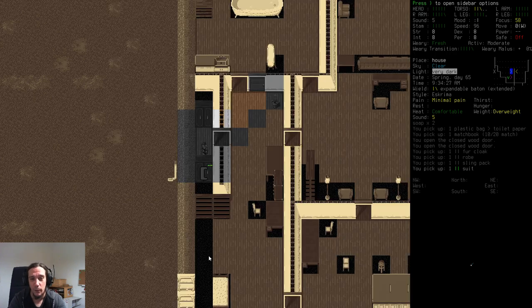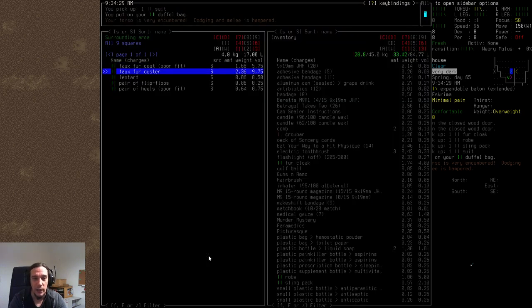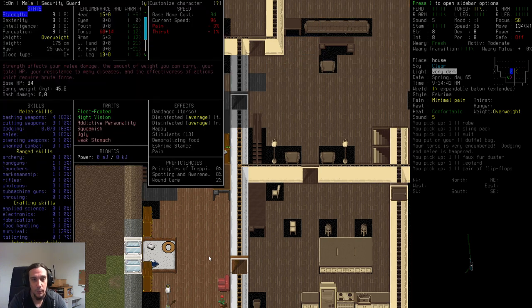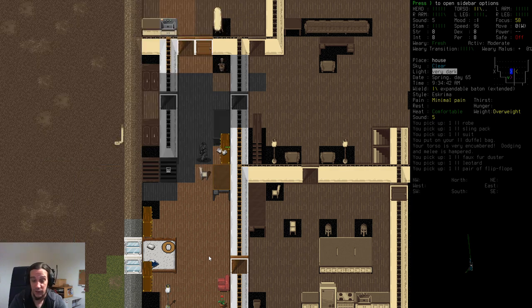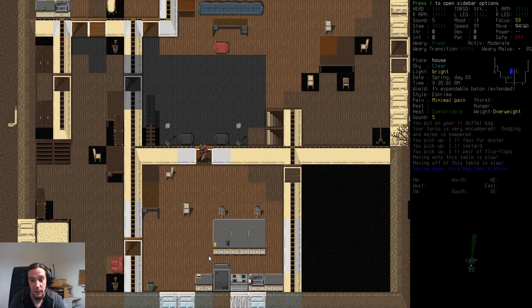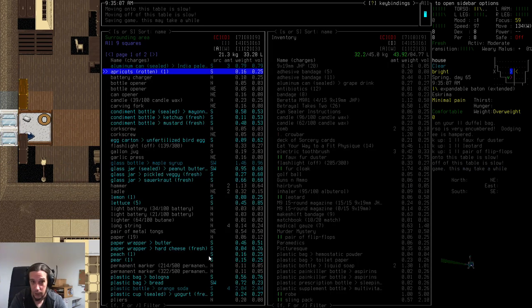I found a duffel bag — wonderful. Press Capital W to put it on. The duffel bag lets you carry lots of stuff, but the torso encumbrance is severe. The moment you spot a zombie you need to drop those containers, because otherwise you're badly hampered. Don't easily underestimate how vulnerable you are when overburdened. Loot with care.